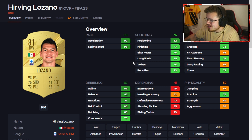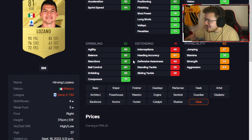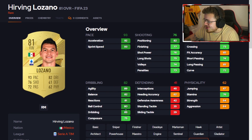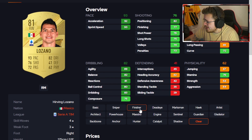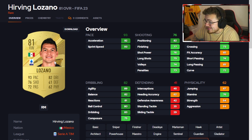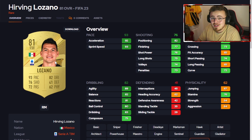Hirving Lozano is our first stop. 3-star weak foot but 4-star skills. Pace and dribbling are ticking all the boxes. Shooting isn't that bad to be fair — positioning looks lively. Napoli, Serie A of course. A decent chem style on this man, potentially a Marksman to max out the physicals, dribbling and shooting. With a Marksman we're looking at 89 pace, 82 shooting. This man could be cooking your opponent's defenders.